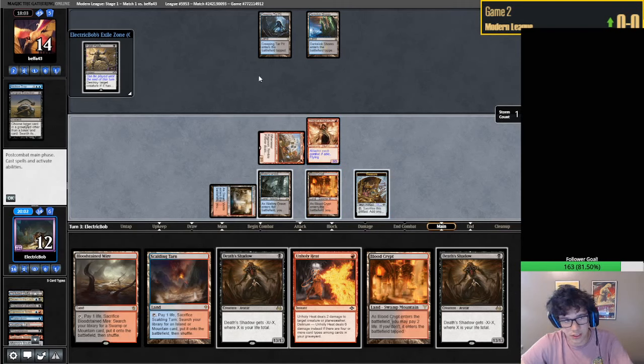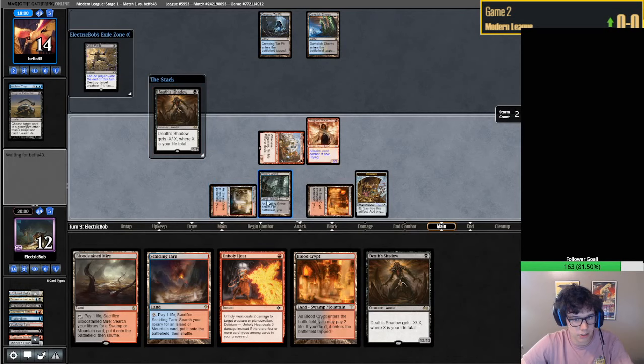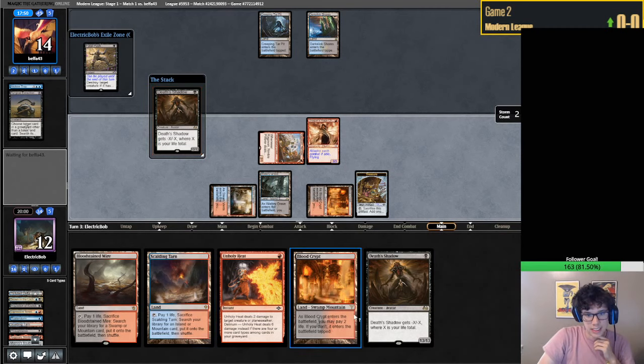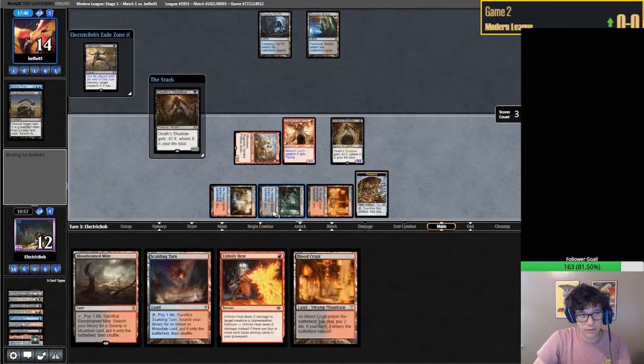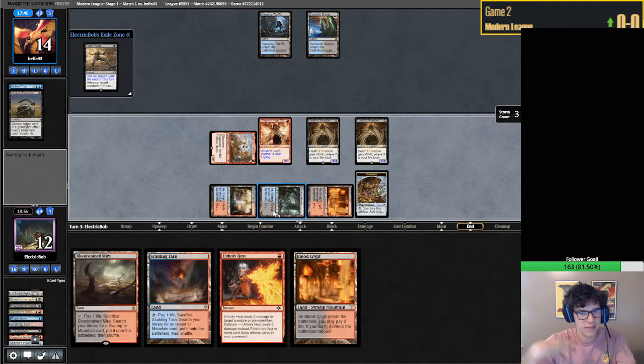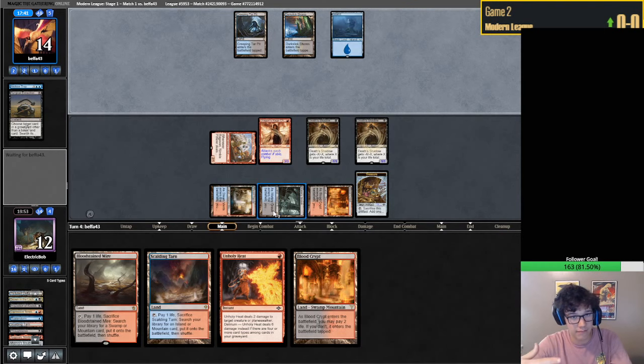I'm going to side on playing the Shadow here strictly because they missed a land drop. I just don't think they have an Engineered Explosives, and if they did I feel like they would have run it out last turn. We don't really have that fear of getting EE for one and instantly popping it because they seem short on lands since they missed the land drop.